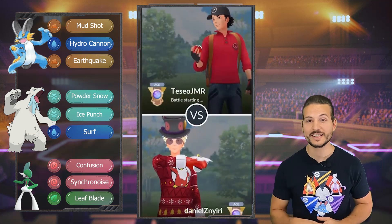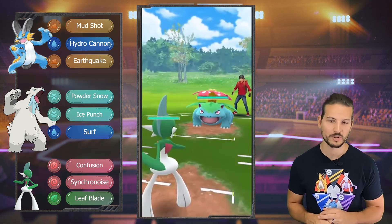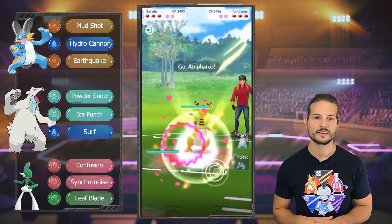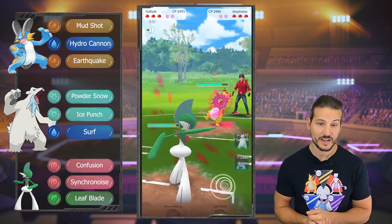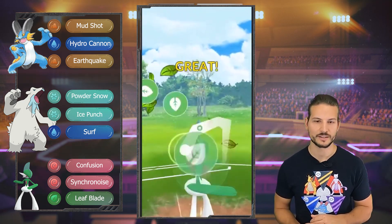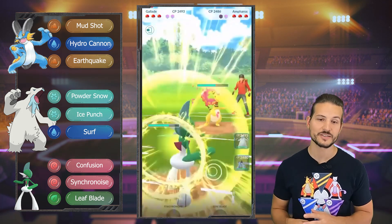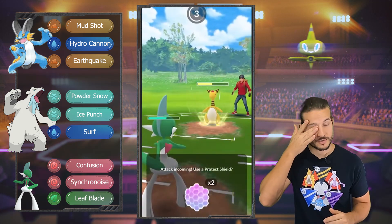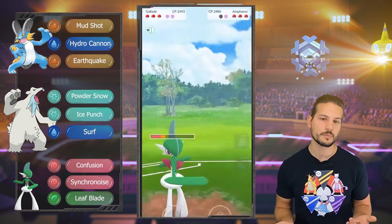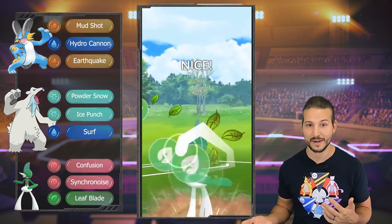I did not expect double Counter — did you guys? Let me know in the comments. With this team I actually faced three double Counter teams. Finally a good lead again — it's Froslass, so I'm staying in. I don't really know these matchups, but Gallade should be decent against Unfezant, so I figured I'd stay in. But I should have swapped out since he swapped, and I should have brought in Swampert. I'm just staying in hoping Venusaur can't do much against my bear.